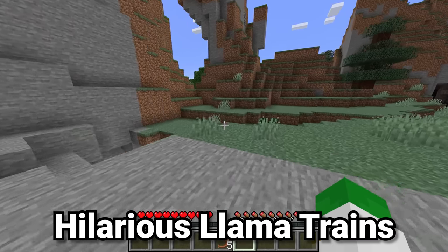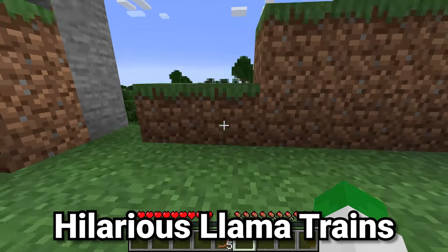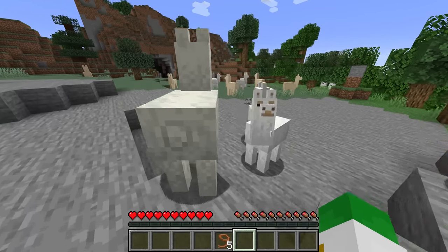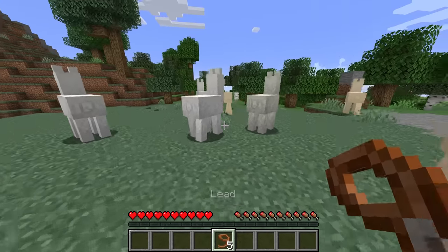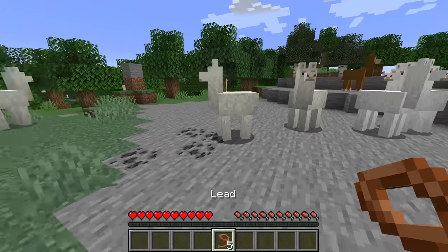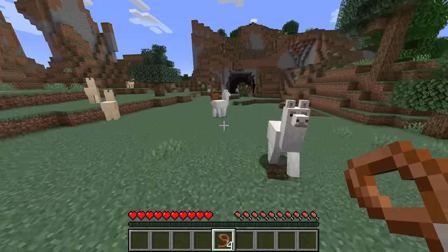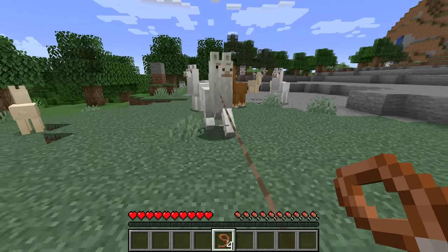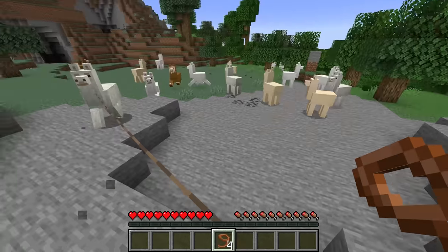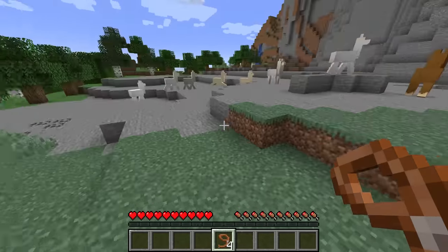Did you know that trains exist in Minecraft? You might be thinking I'm talking about minecarts, but that is not at all the case. It is the llama trains in Minecraft, and these do not have to be with tamed llamas — they can be any type. Just go up to a llama with a lead and right-click on it, and suddenly all the llamas around it will organize themselves into a train. It's actually pretty funny, and basically they'll all connect to each other and just follow in a big row.